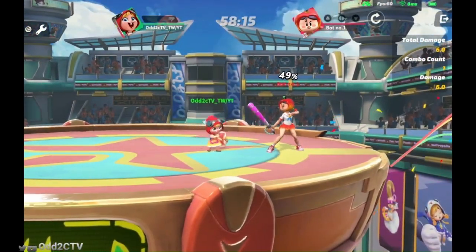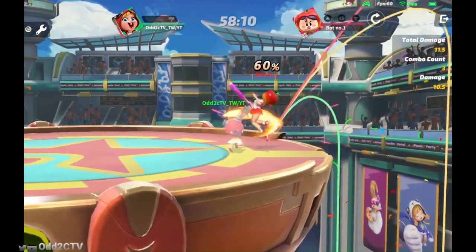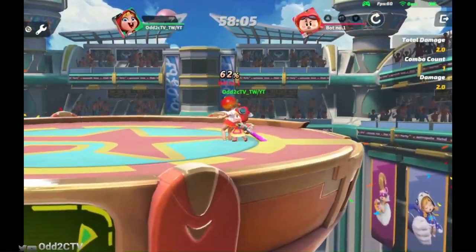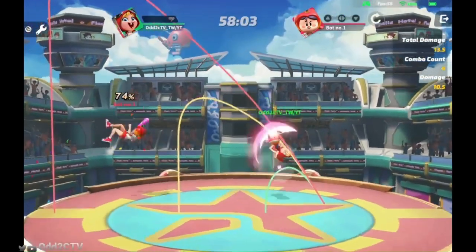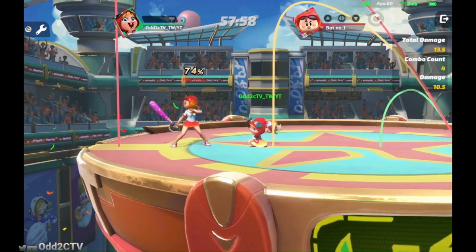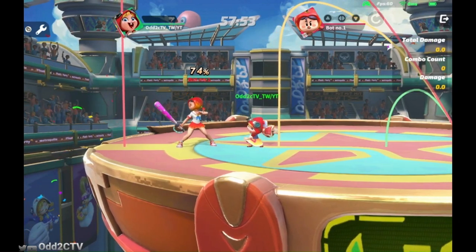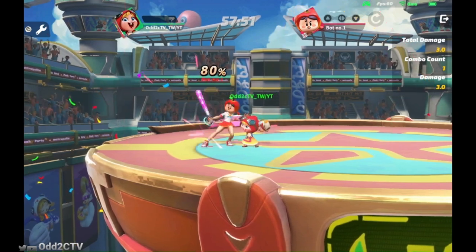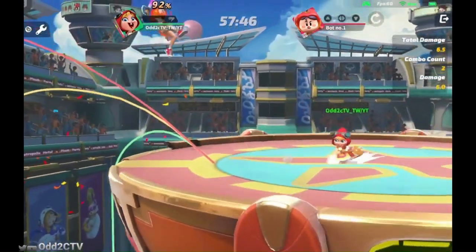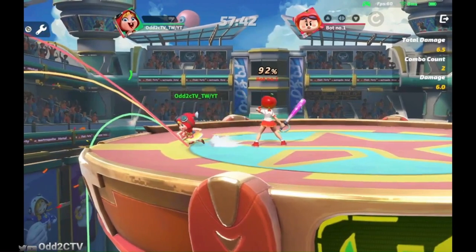Chili's jab is really really fast, so it's a very good out-of-shield option. If you feel like your opponent is a little too far away for a grab — since Chili has really small arms but her jab has more range — going for a jab to get opponents off of you is a lot better than whipping out that grab and getting punished. Jab is a very quick hit-off-you tool for out of shield or turnaround punishes.